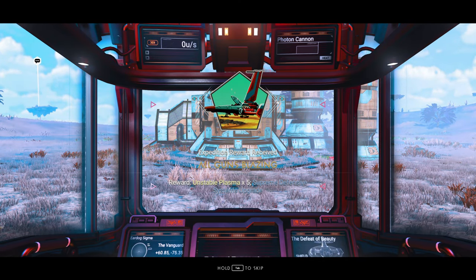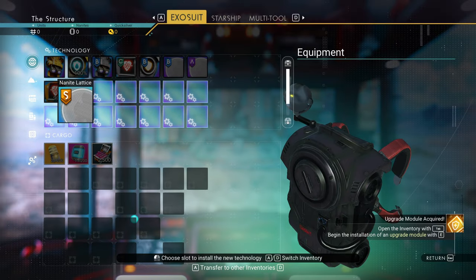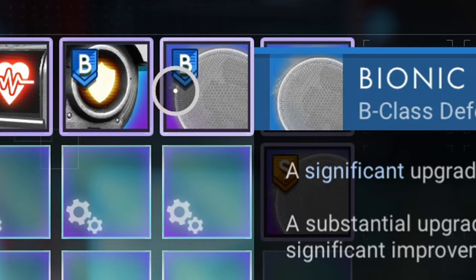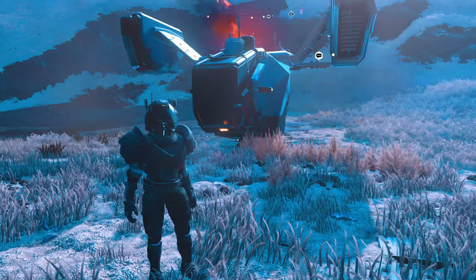There we go. We get unstable plasma supreme defense system upgrade. That's good shit. Let's go ahead and install it. Look at that - there we go lads. Something I just realized - is this how it always was? Oh, that's pretty cool.